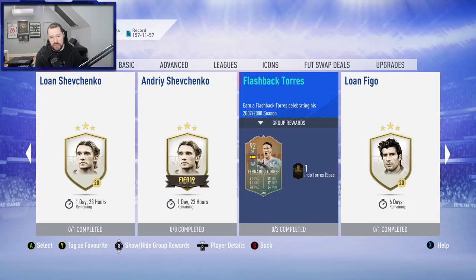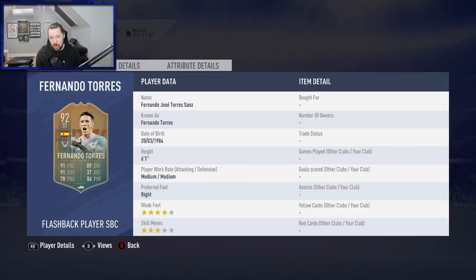So, flashback Torres here guys. Looking at the card, it looks good — 91 pace and shooting, 89 dribbling, 84 physical. He's got 4-star weak foot, which is great. 3-star skill moves, which is not ideal. 6 foot 1, which is good, medium/medium work rates.